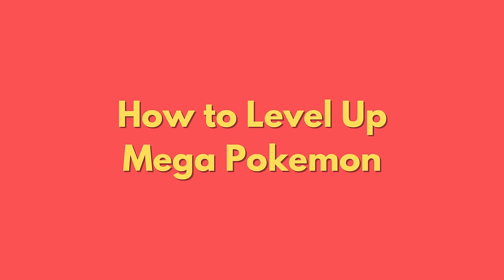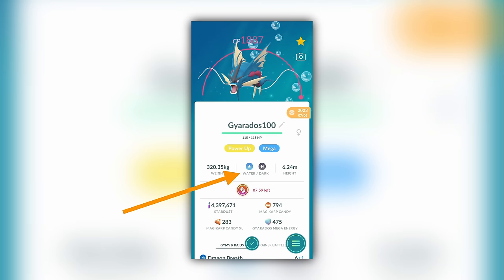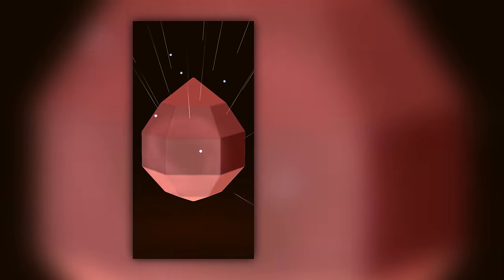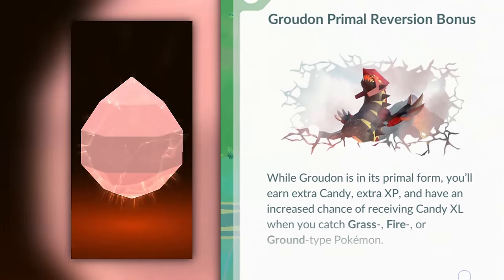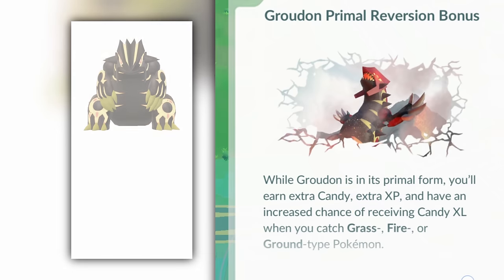I hope I've convinced you that Mega Evolution Candy XL bonuses are worth paying attention to and worth using. It's important for at least one Mega Pokémon of each type to reach max level so that you can get the full 25% bonus for any given caught Pokémon. Particularly useful Mega Pokémon are those that have multiple types, and the very best are Primal Groudon and Kyogre, which have three types each when Mega Evolved.